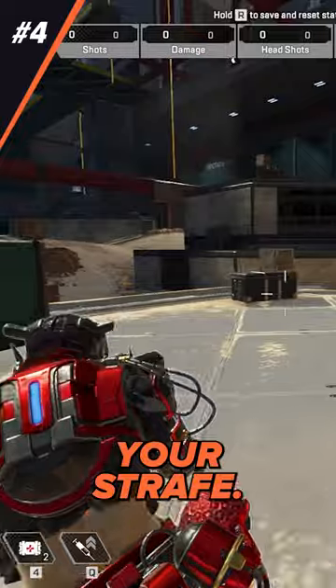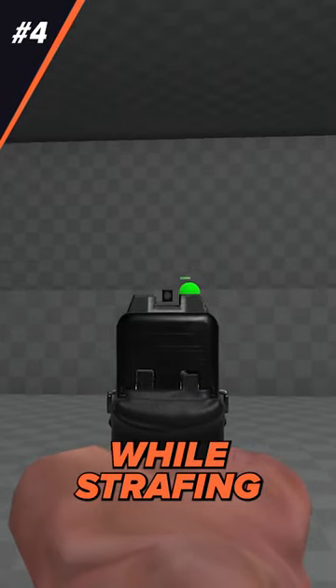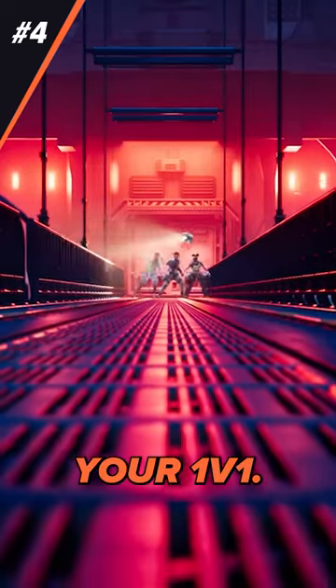Tip 4: Master your strafe. Aim Lab has exercises that can help you practice aiming while strafing. In no time, you'll win all of your 1v1s.